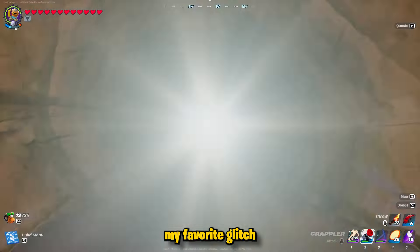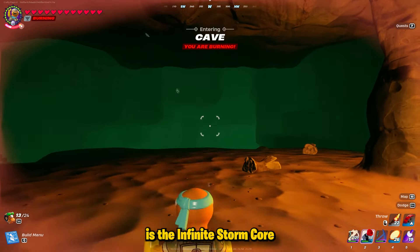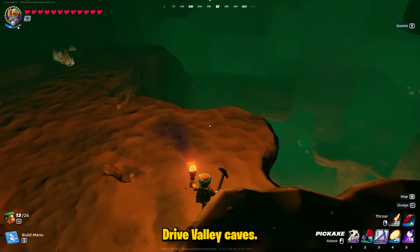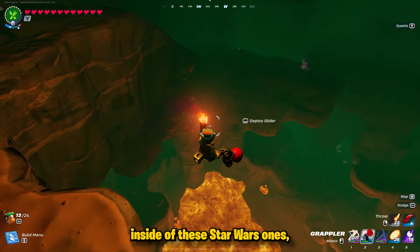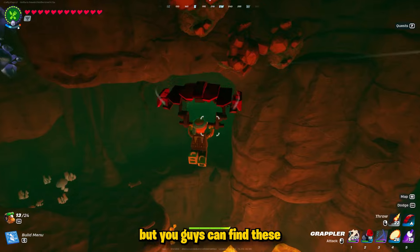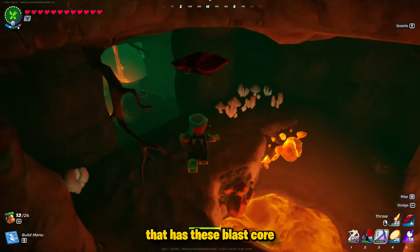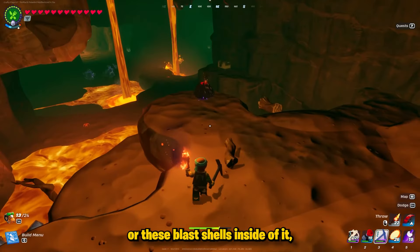By far, my favorite glitch in the game right now is the infinite storm core and blast core glitch that exists inside of regular dry valley caves. This does not work inside of the Star Wars ones, but you can find these in pretty much any cave in the game that has blast core or blast shells inside of it.